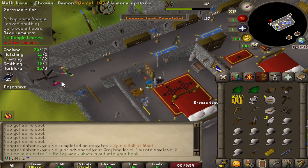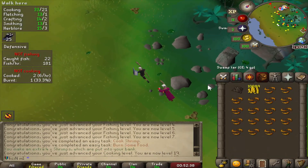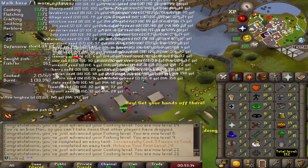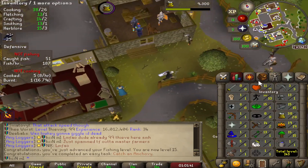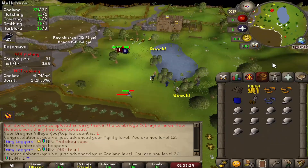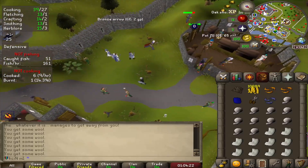Grab a couple pieces of wool, spin those. Another task done. We're almost at tier 2 already. Just fished some shrimp, got a few tasks done, and got our first level 20 — so we've already got 21 cooking, very nice. We're going to run over to Draynor. Look at the seeds in Draynor! We caught an anchovy, cooked it. So we got 15 fishing, did some shrimps, now we're going to go do the Draynor agility course for another task. Now I'm going to run back over and finish out these balls of wool — got our 10 wool, going to spin those.